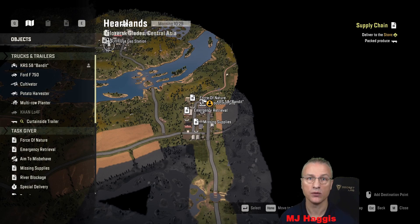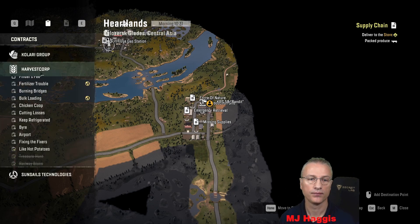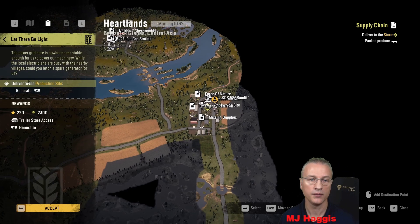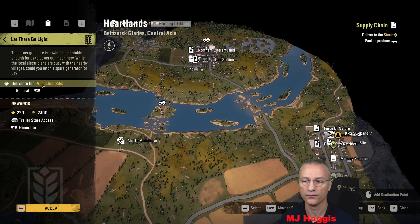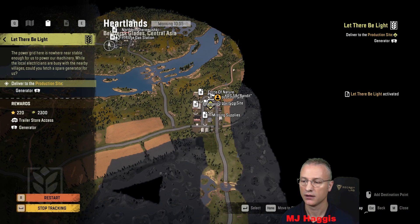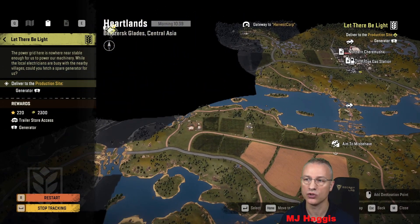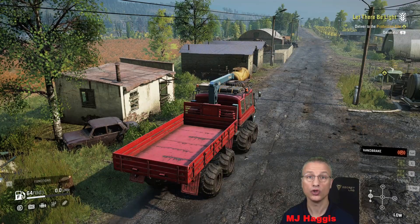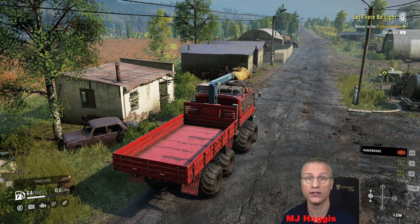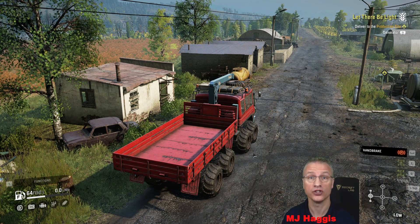I'm going to quickly check what the next contract is. Treasure Hunt — 'Let There Be Light'. Let There Be Light — one generator, from way up there, back down there. We've not been up there yet, cool. Back down there — so we'll accept it and close. We could probably do it with the Bandit still. We've got the Ford F750 — we need to do that wee job. All good, another two jobs done. Happy with that — got rid of the like 'hot potatoes' and started this route to the garage. Hope you enjoyed it, thank you so much for watching and you'll see me again soon, bye for now.